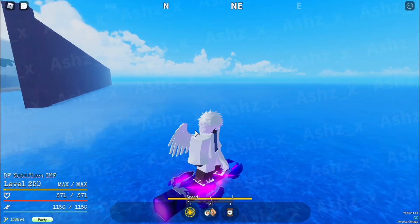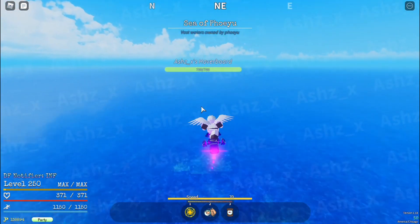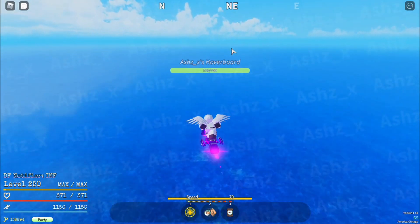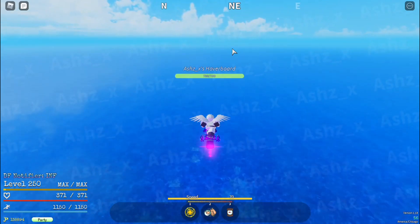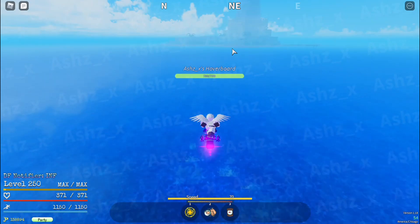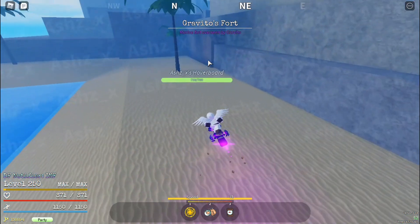We're going to head from the island between north and northeast, mainly inching toward northeast because that's where the island is. There are also some miscellaneous updates — the new max level is 250, and there's a cooldown on Geppo now. You can use Geppo five times and then you're required to touch the ground before using it again. This is the Gravitas Fort — also the hoverboard can go on land.